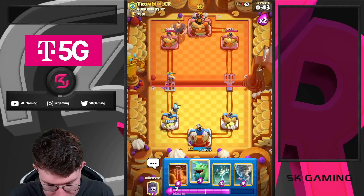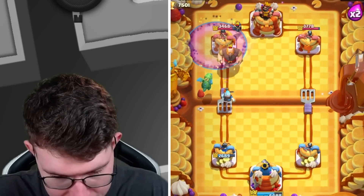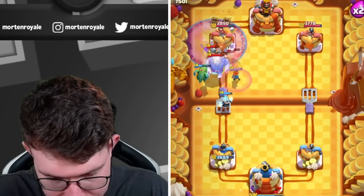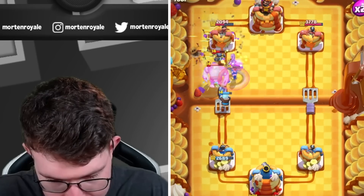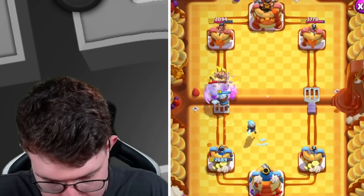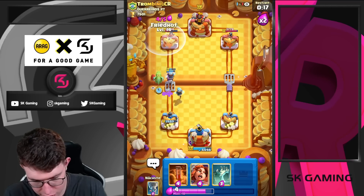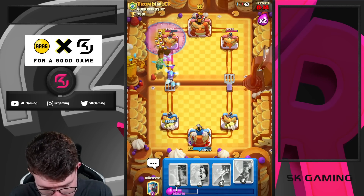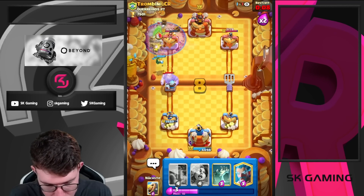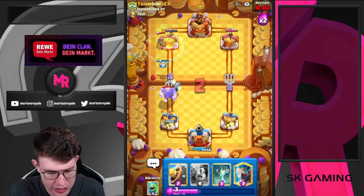His Archer Queen is out of hand now. If he goes Mini PEKKA in the back, I definitely want to Graveyard. Going for Graveyard - Valkyrie tanks, Tornado like this. What a nice Tornado - even if he uses the Archer Queen ability, I think she'll still die. Dropping another Ice Wizard, Barbarian Barrel - really insane play. Going in for another Graveyard. Tornado all of that, Baby Dragon plus Ice Wizard will kill it. The early King Tower activation really helped since he couldn't go opposite lane.